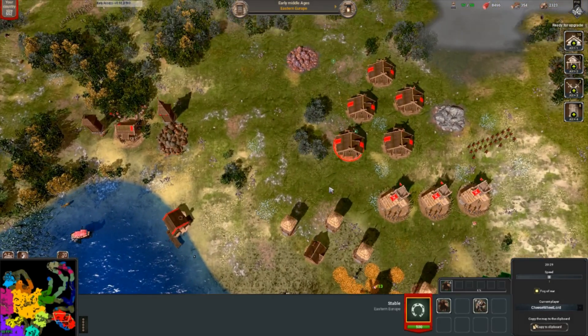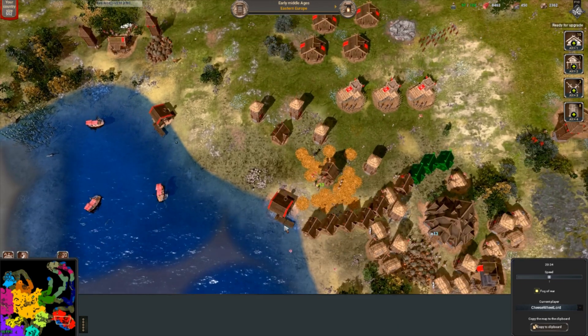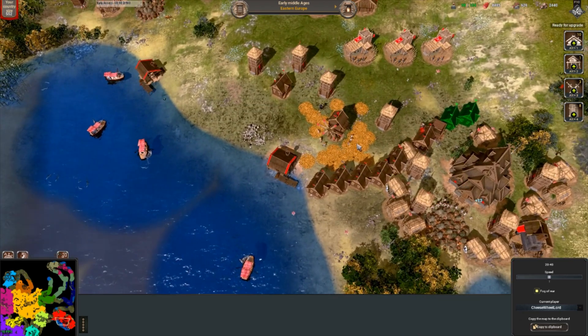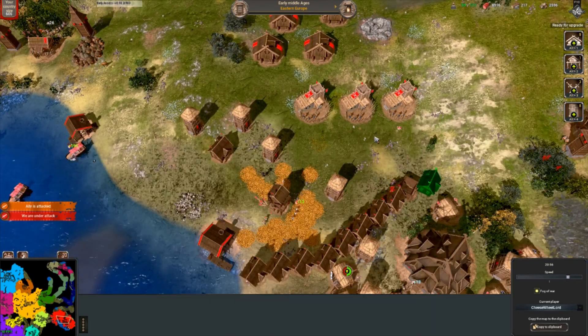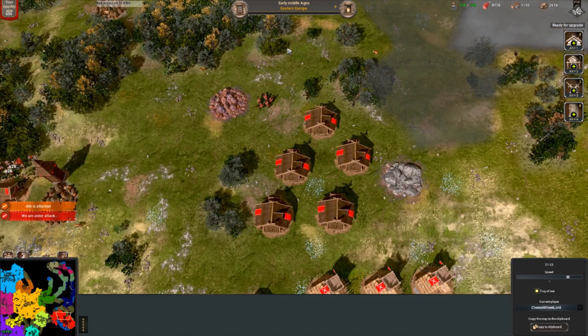Here we are in medieval. I've got my stables up, most of my buildings upgraded, making workers, getting the intelligence agency upgrade. I've got 8-9 fishing boats, a brilliant food eco, a good iron eco, and a small army of archers for defence.